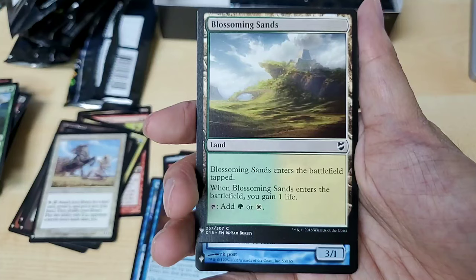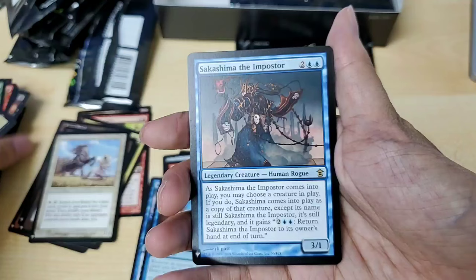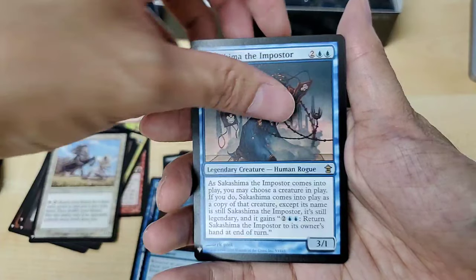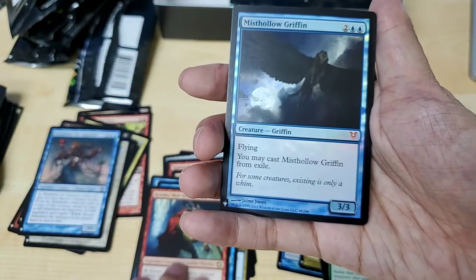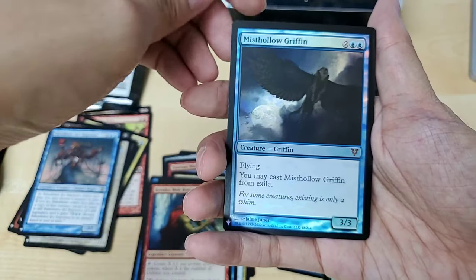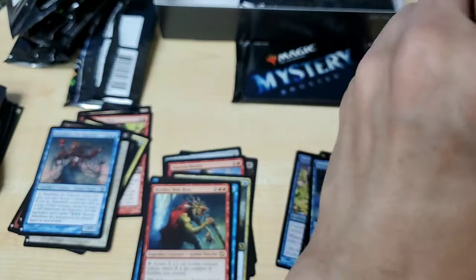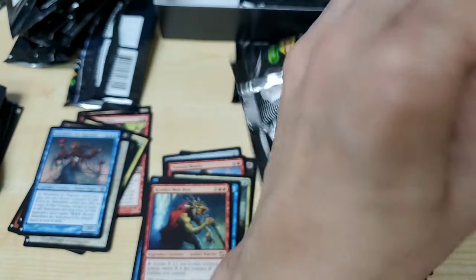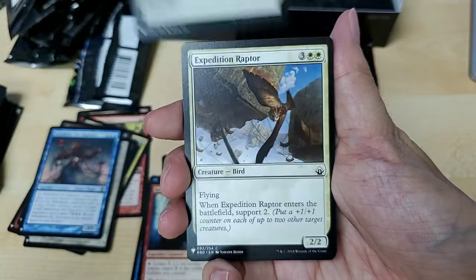Uncommon — Blossoming Sands, that's a land. I'll sort those later. Still rare — this one is Mob Boss. Nope, it's not on the MTG Goldfish top card list just yet. Where's my Demonic Tutor and stuff — Stave Off.